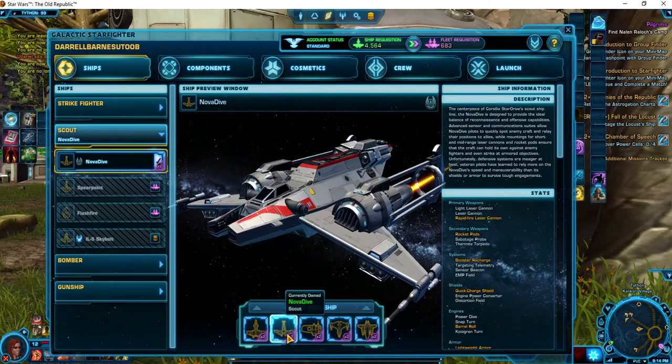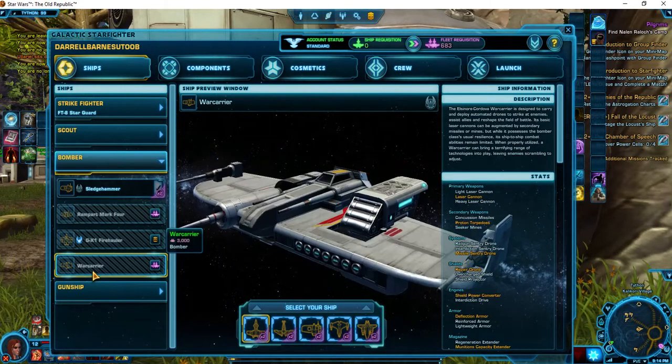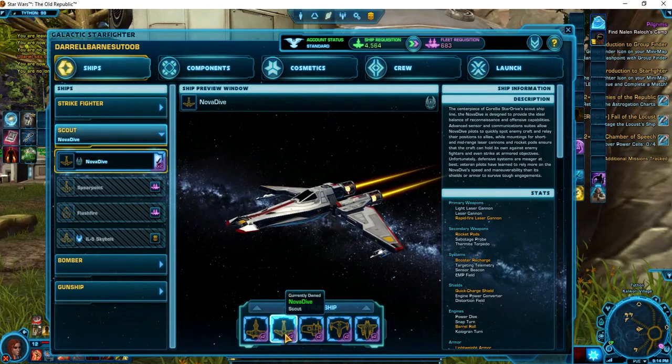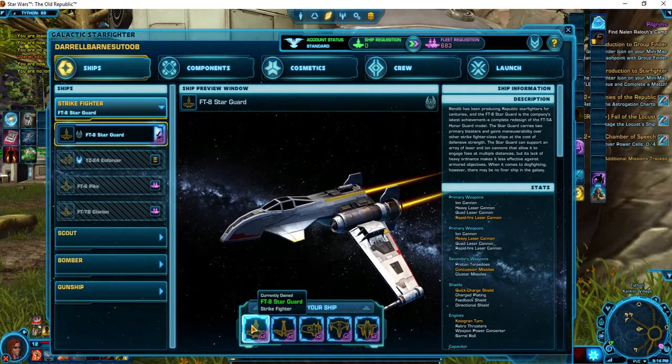I will keep the Scout, I will keep the Strike Fighter, and I will add the Bomber. I will go through how I outfit the War Carrier, and maybe a partial outfit of the Scout. I just kind of work on the Strike Fighter last.